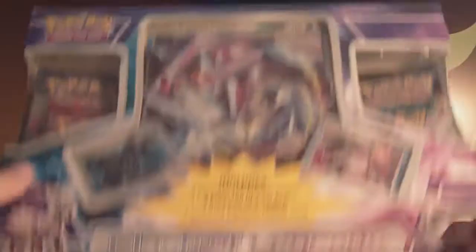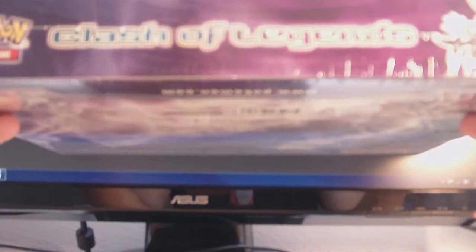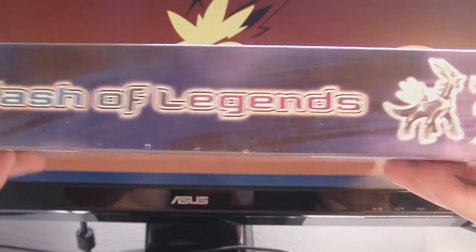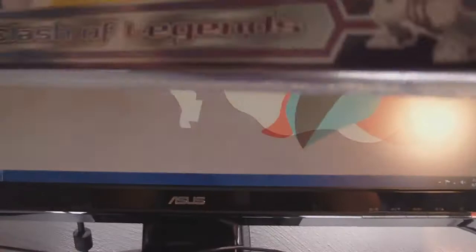Let's check out the Clash of Legends Palkia and Dialga box. Here's the front — we have the giant oversized card and two Level X's. Pretty cool. You can see the four packs on the sides here. Here's the bottom, because you can't really see it since the box is so big. It's got the logo and Palkia and Dialga. The side is nothing, the top is the same as the bottom, and on the back we have text — I'm lazy so I'm not going to read it.